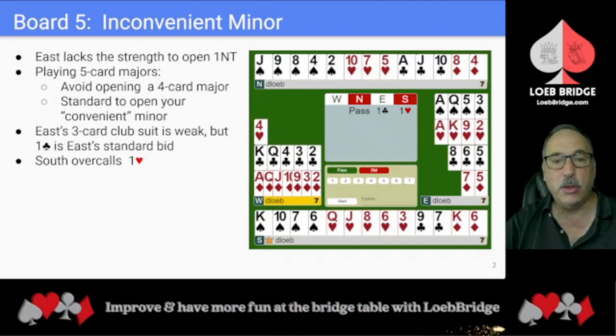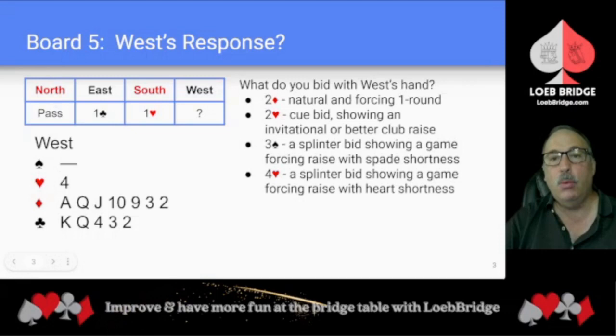South overcalls one heart. What would you bid with West's hand at this point? You could bid two diamonds, which would be natural and forcing for one round. Remember that a two-over-one in competition doesn't establish a game force.